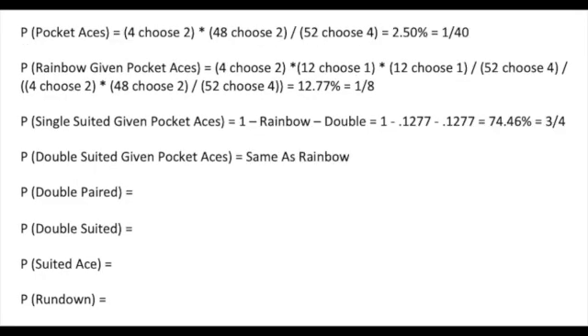The probability of double suited is actually the same as rainbow. Instead of choosing 12 from another suit and 12 from the last suit, we choose 12 from the first ace's suit and 12 from the second. So single suited is now easy as we use the complement rule, finding the probability by taking one minus the probability of not getting single suited aces. This also counts the probability of not nearly as good low suit, like two black aces and 10-9 of hearts.